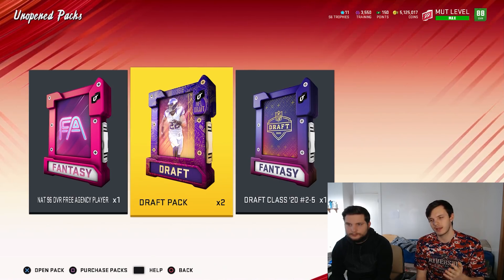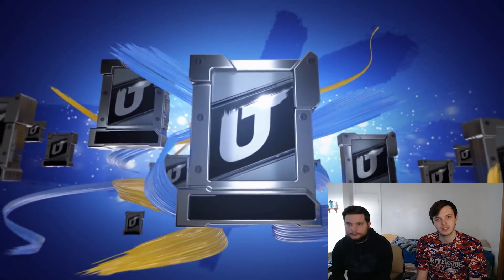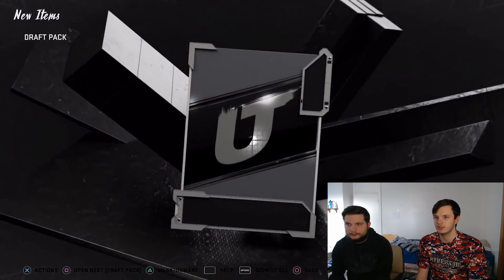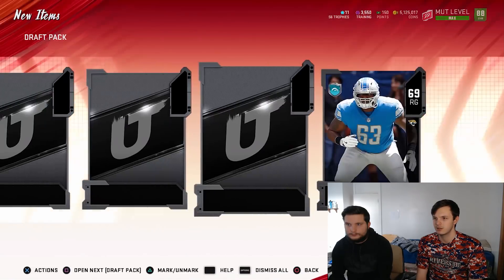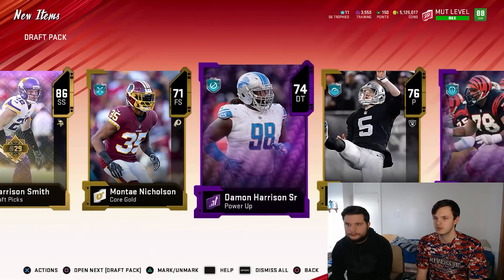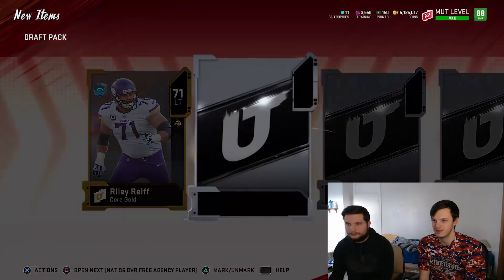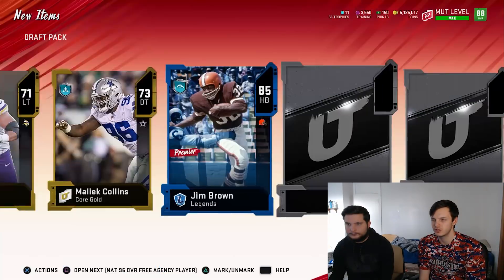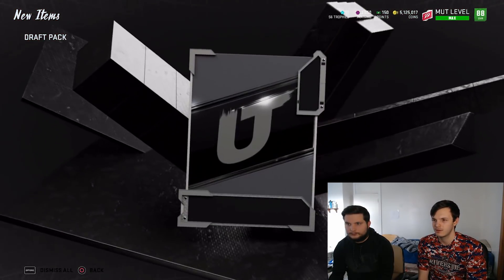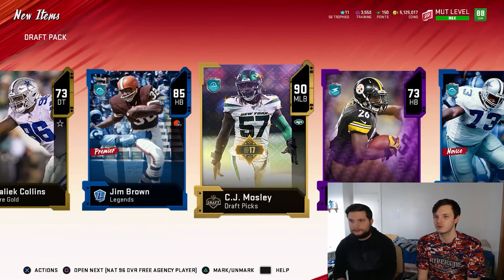These are the draft packs from MUT Rewards. On this account, I am legendary, so we've got two of these. I'll open one, Derek will open one. We want a 93 - that would be crazy if we can get a 93 out of here. Even some stuff for training would be nice. Not bad - a 90. That is not terrible, I will definitely take that, and two elites.